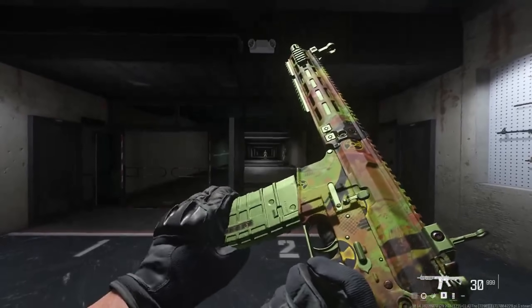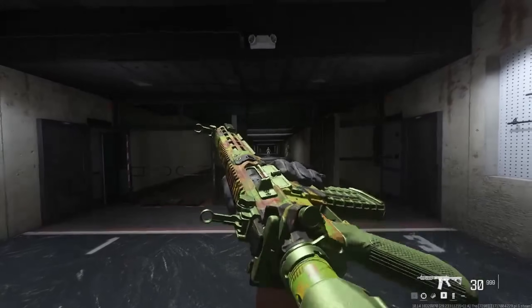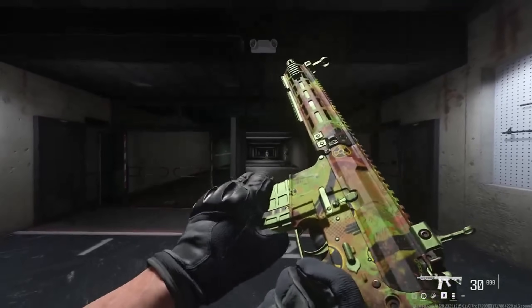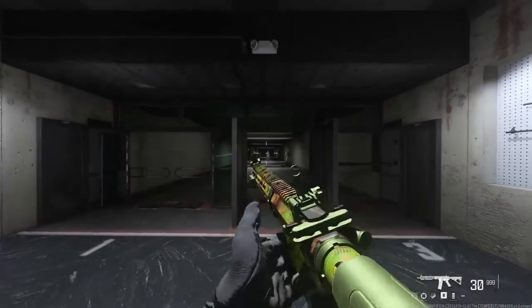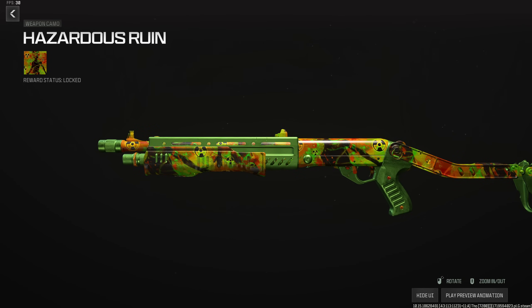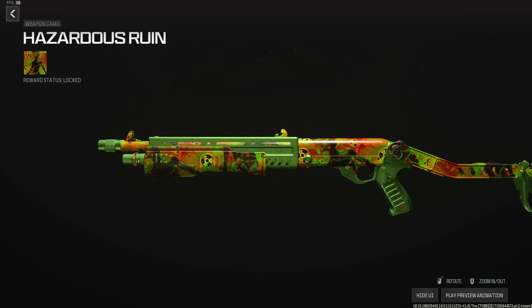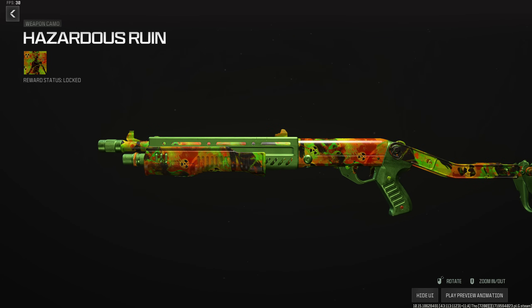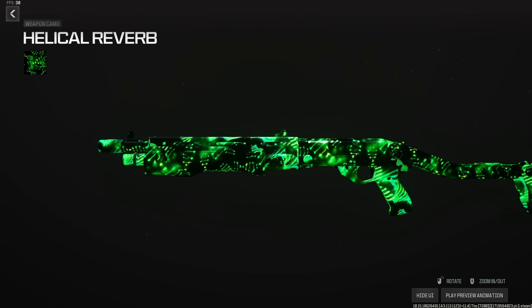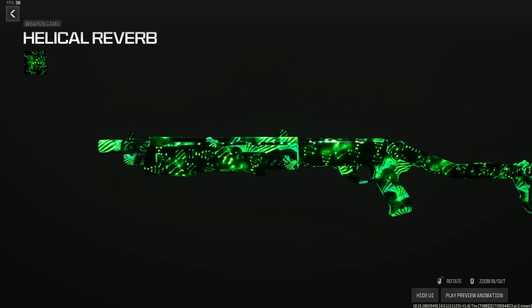The Hazardous Ruin camo was added in the first part of Season 4 and is still available in Reloaded. To unlock it, you need to complete the Champion's Quest — you can do this on any map. The operator skins differ by map (Urzikstan and Rebirth Island have different ones), but completing the nuke on any map unlocks this camo. It has a rolling animation, an animated DNA symbol, and is green with some orange.